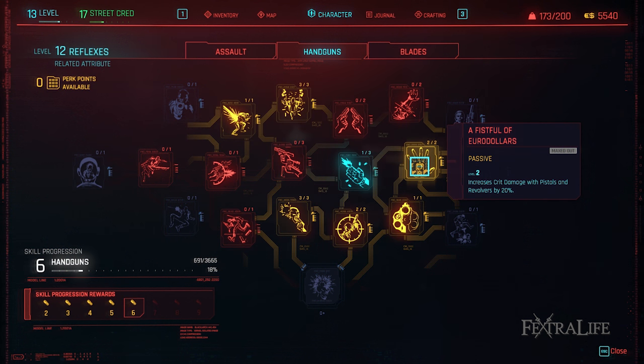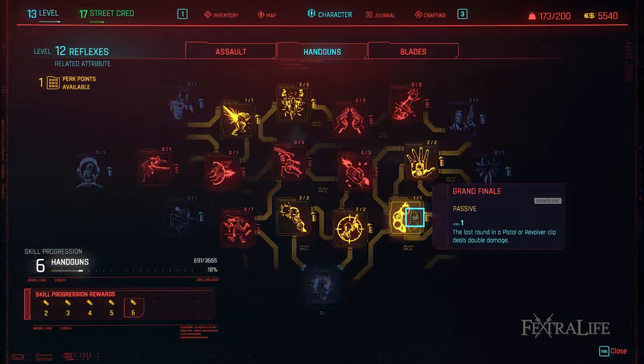A Fistful of Euro Dollars: This perk further boosts crit damage with pistols and revolvers and you can never have enough of that. Max this one out eventually. Grand Finale: This perk doubles the damage of the last round in your pistol or revolver before you must reload. This is more effective if you've maxed out Gunslinger so I recommend only taking it if you've done that one.